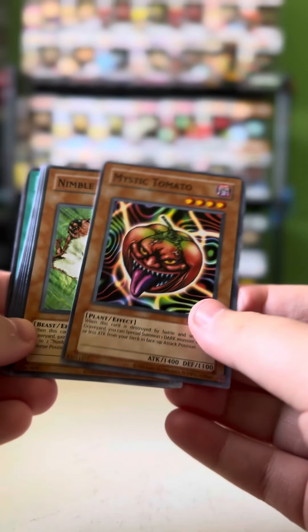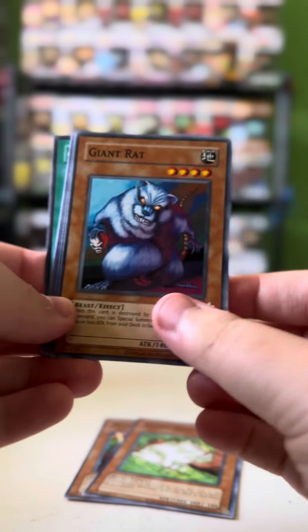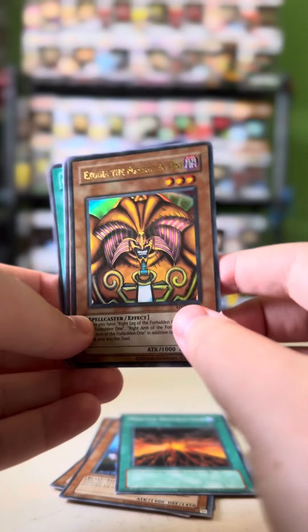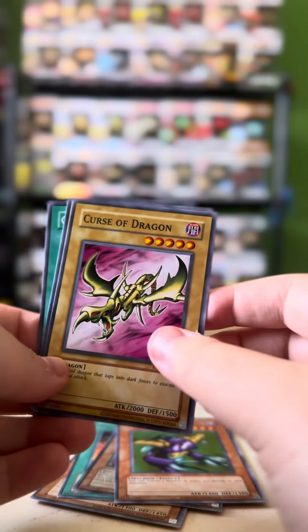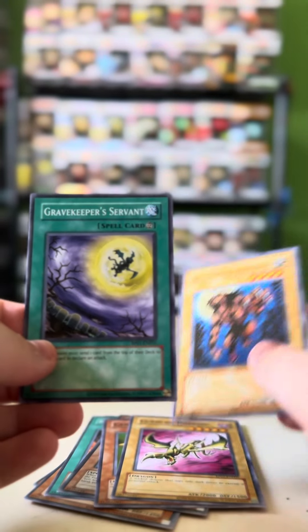Our first card is Mystic Tomato. Then we got Giant Rat. Exodia! Obliterate! That's awesome! Cannon Soldier. Curse of Dragon. Gazelle, the King of the Mystical Beasts.